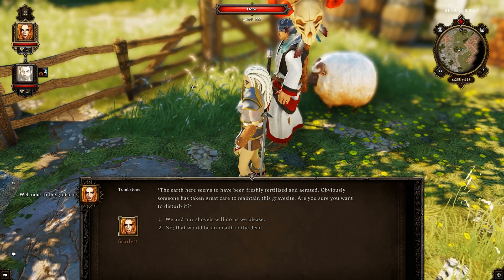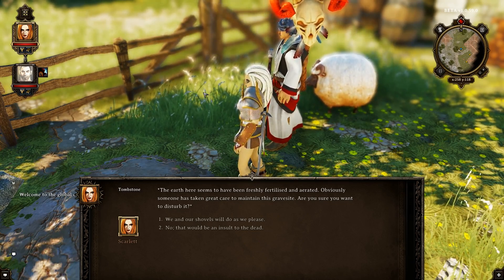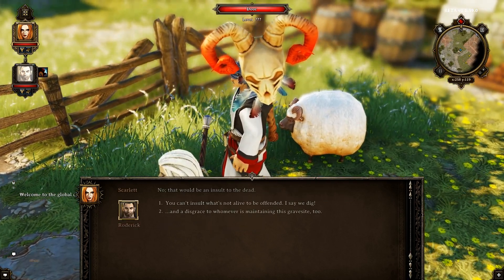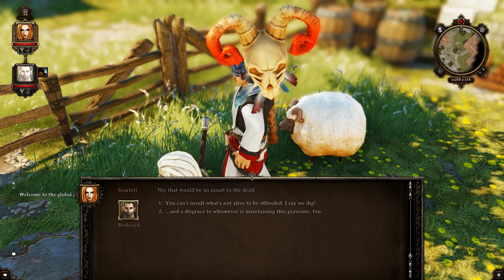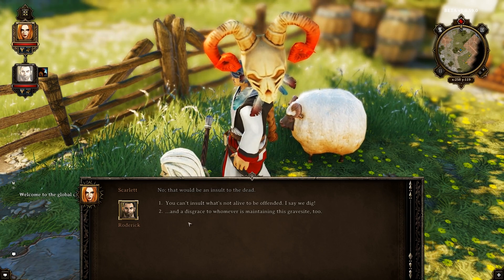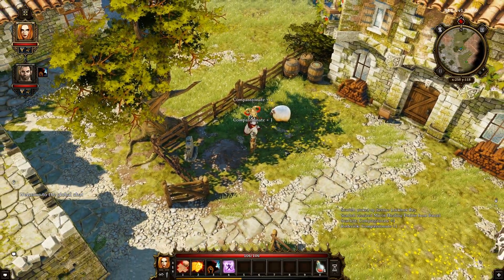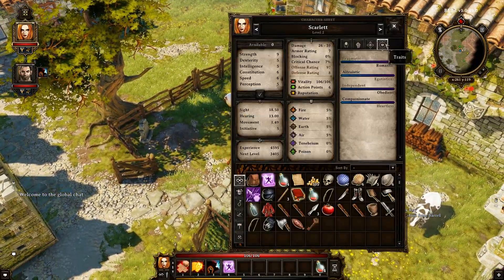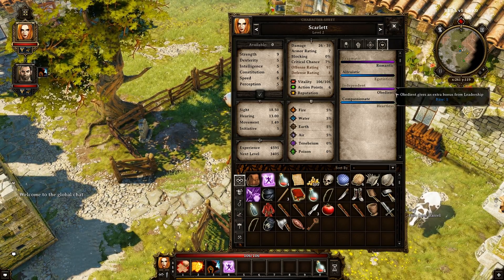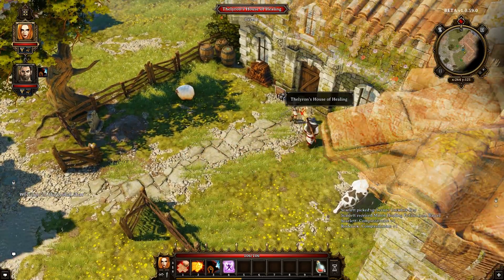Here seems to be freshly fertilized and aerated — obviously someone has taken great care to maintain this grave. Are you sure you want to disturb it? We're gonna go no — that would be an insult to the dead. And of course these two characters start a conversation, and based on the outcome they get different stats for their personality. I'm just gonna agree and say it's a disgrace — you step away from the grave and now they both get plus one for the compassionate side. Looks like I am altruistic, obedient, compassionate, and romantic.